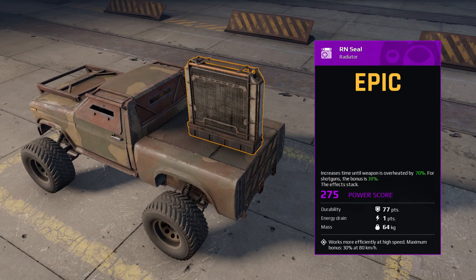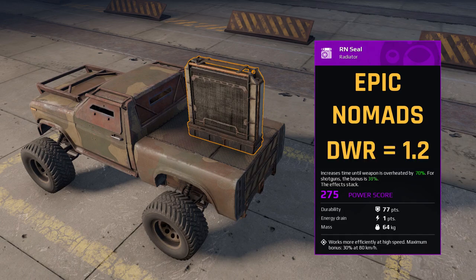Moving up to epic quality, we have the RN Seal, which can be crafted from the Nomads faction. The RN Seal has the thinnest profile of all these modules, a durability of 77 points, and a durability to weight ratio of 1.2. This radiator increases the time before a weapon overheats by 70% and 38% for shotguns. Additionally, when your vehicle reaches speeds of 80km or above, the bonus is increased up to 30% more.